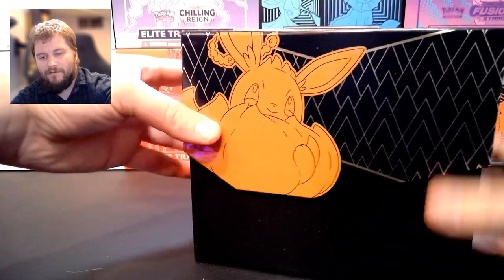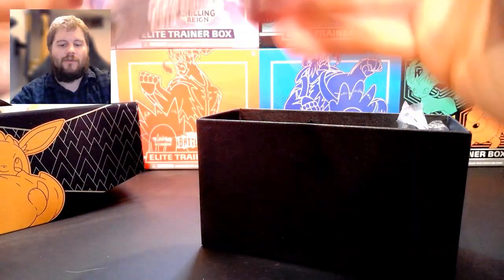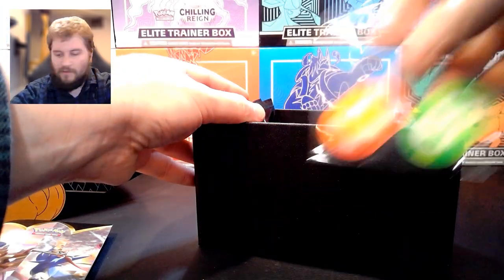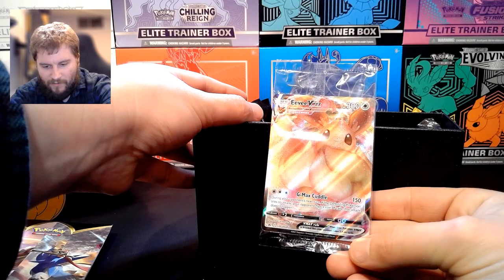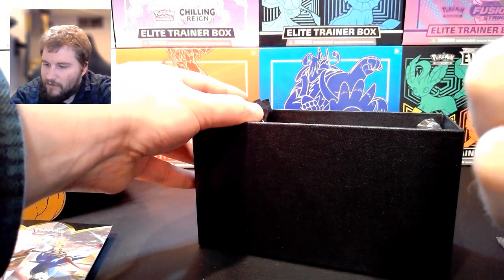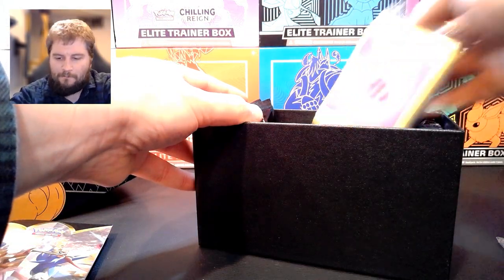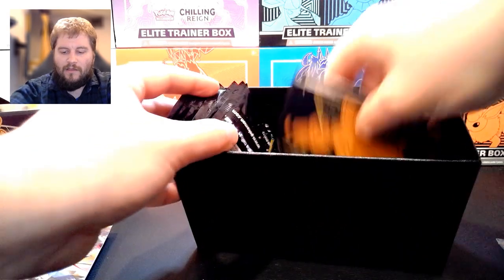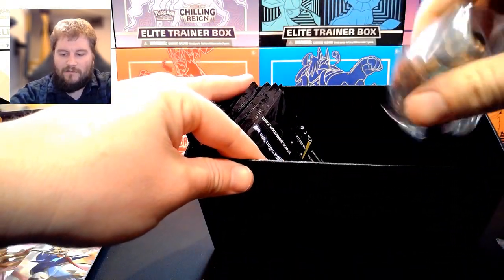We have our normal box here with the Shining Fates art, the Vmax Eevee. I think we're gonna have all the normal stuff — the trading card rules, the status counters. Oh, I didn't realize this was in here: a Vmax Eevee promo card. Very nice. Centering is a bit off on the front of that one. We have our energy, our Shining Fates sleeves, our dividers, code card, some nice brown dice, and our Shining Fates packs.